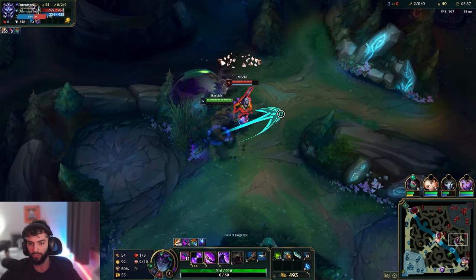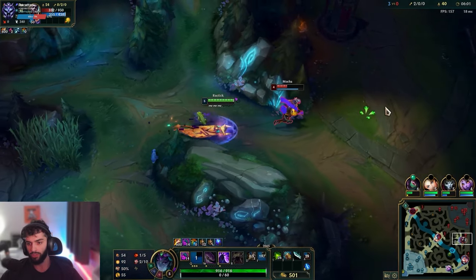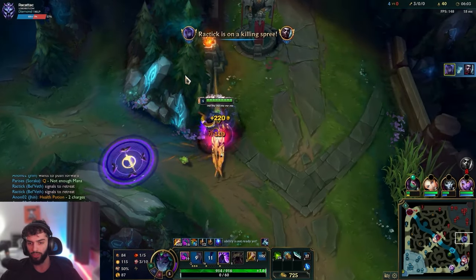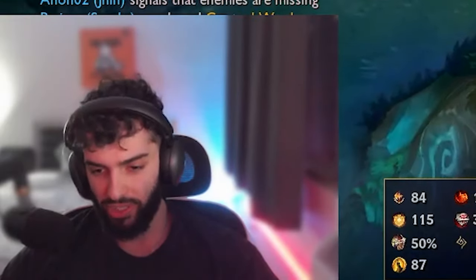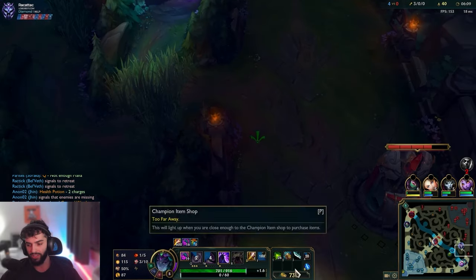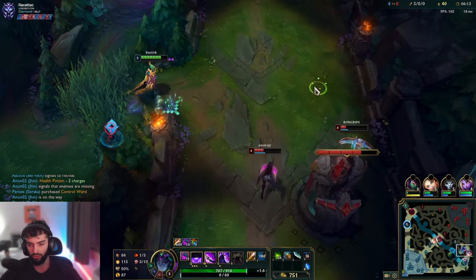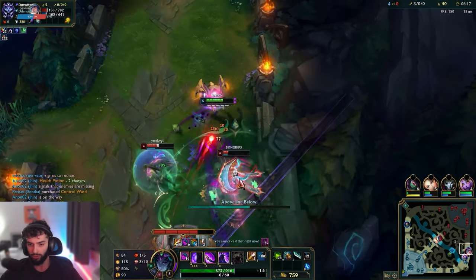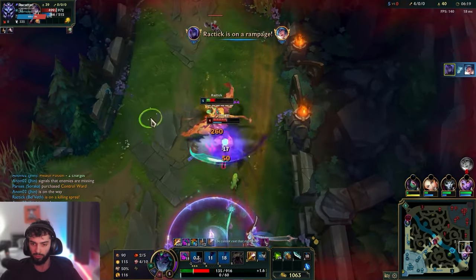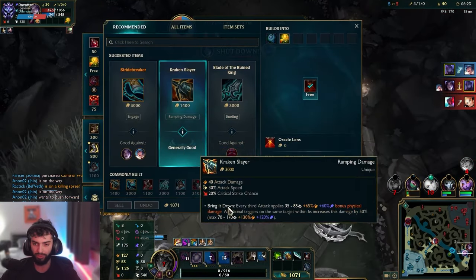When you get level 6, you're looking to keep your forms going — getting void grubs, heralds, dragons, kills, and pushing your lead further by taking objectives and towers to slowly reach that victory screen. A big key is to never die and never give your shutdown gold. Trust me, it will make life way harder and sometimes absolutely lose you the game. You could lose a game being 10 and 1 — and 90% of the time it's actually your fault because you gave 1,000 gold to the enemies and allowed them to come back.